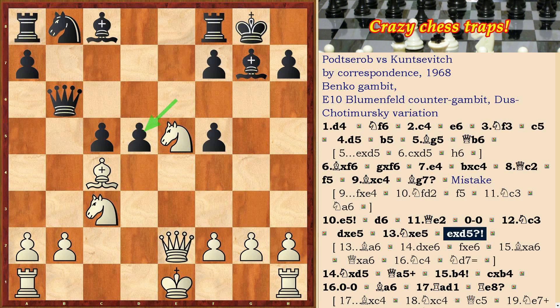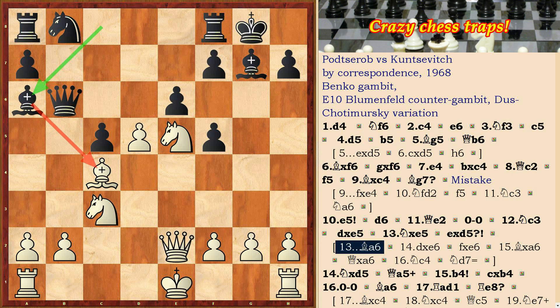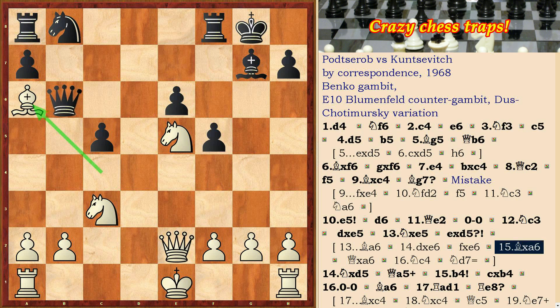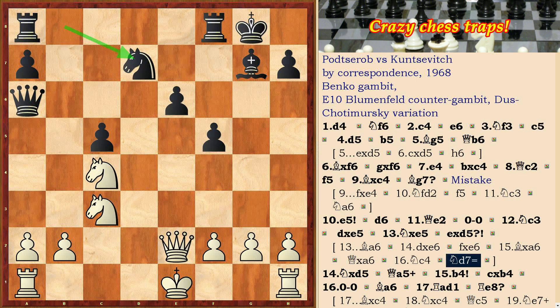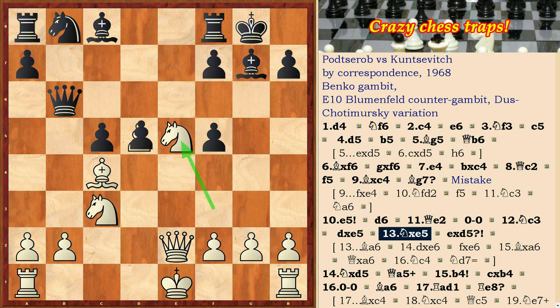This is a positional mistake, which leads to the domination of white in the center. It was correctly Bxa6, dxe, fxc, Bxa6, Qa6, Nc4, Nd7, with equal play.